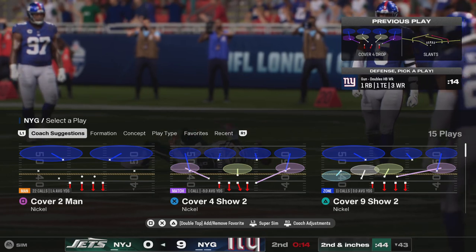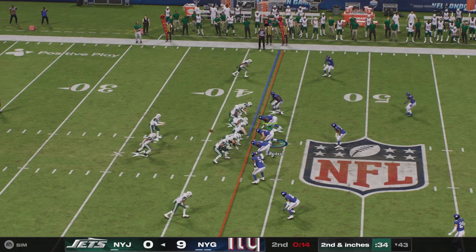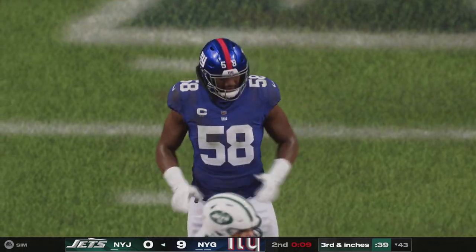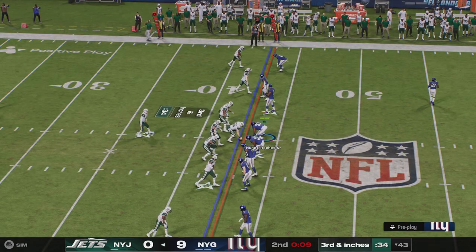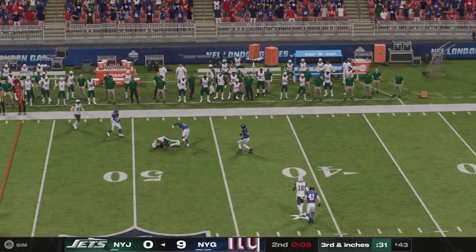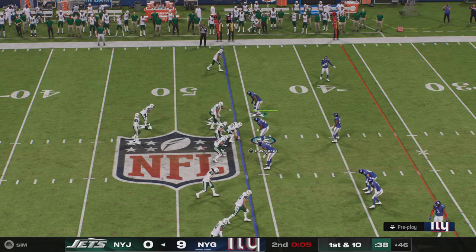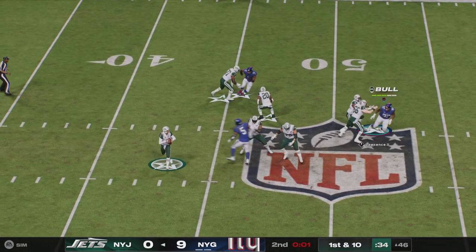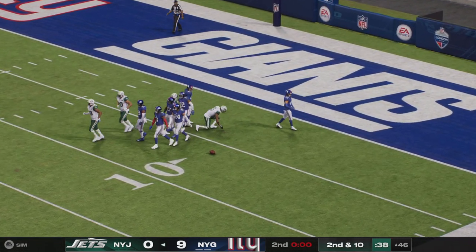The Jets use the second of their three timeouts with 14 seconds to go in the first half. Rodgers throws — incomplete with nine seconds on the clock. An incomplete pass on second down leads to third and inches. Rodgers — caught! They'll burn a timeout with five seconds remaining in the second quarter. A final shot before half — Rodgers airs it out for Williams. Incomplete. Took a shot, couldn't connect.